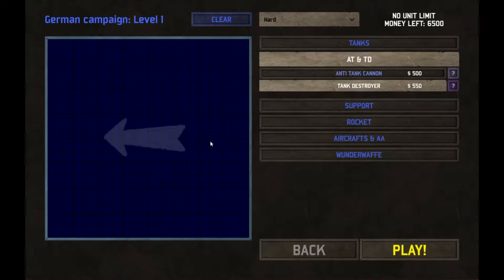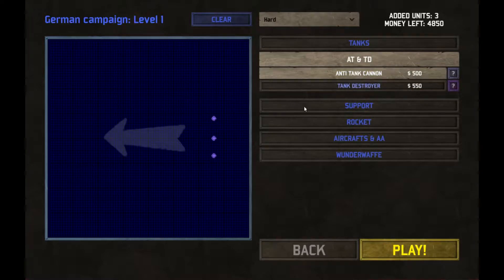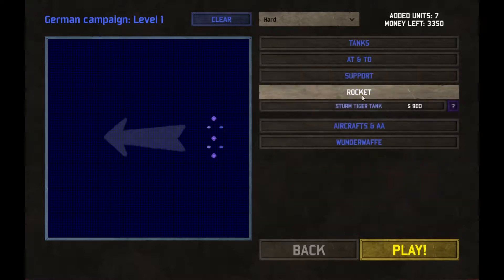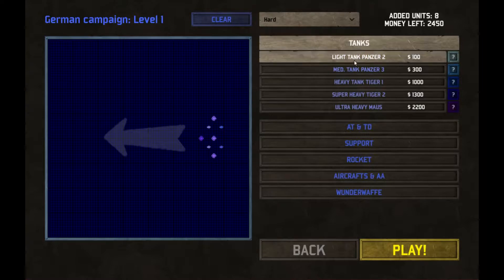Tank destroyer. Anti-tank cannon — let's place those there. We have our tank thing. Heavy artillery — we'll get two artilleries. Just letting you guys know, I don't know how to play this game at all. We'll get a tiger tank, and we're just gonna put a bunch of light panzers. These things look really frickin' weird.